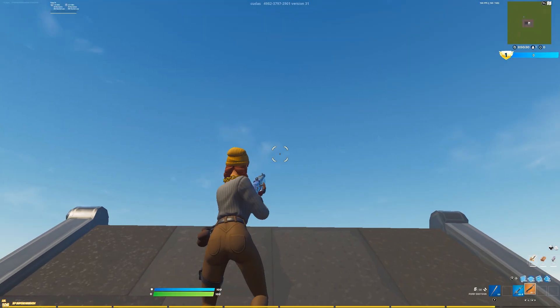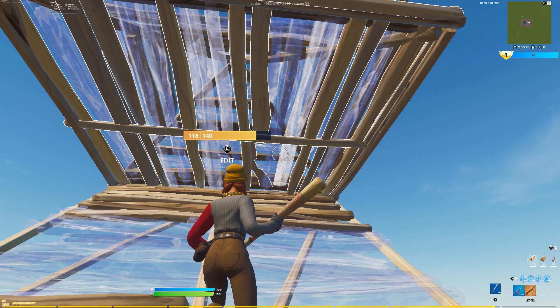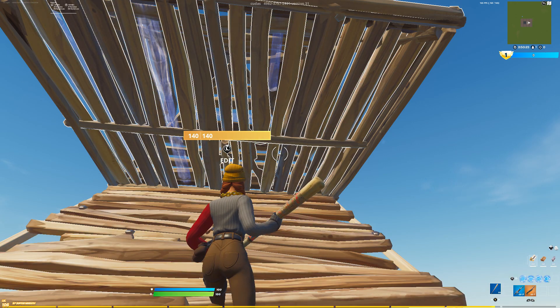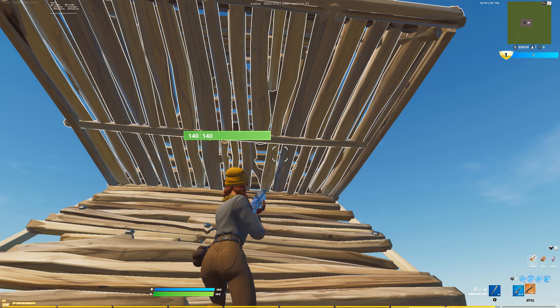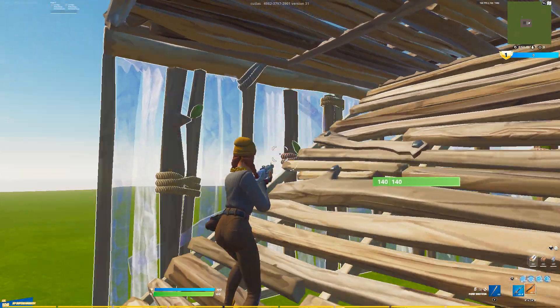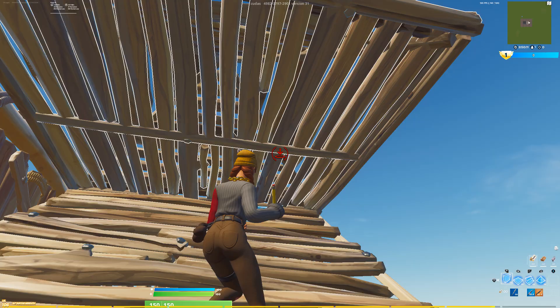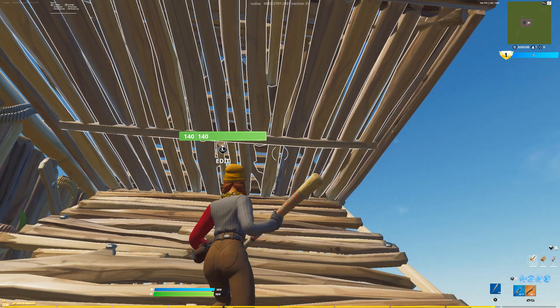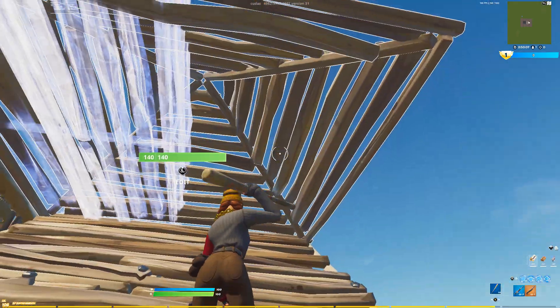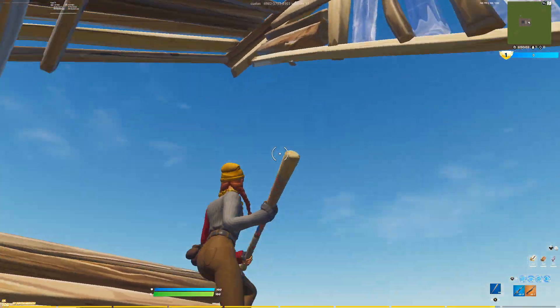All right guys, for the second retake which is the medium, what you guys want to do is just come right here. I use this a lot — this is my personal favorite retake, I just don't get hit while doing it. Basically what you guys want to do is make sure you have more protection by placing these walls right here. You want to have your blueprint out, because if you don't, you have a better chance of messing up if you just do it with your pickaxe. So I just have my blueprint out like this and then I edit these two right here.